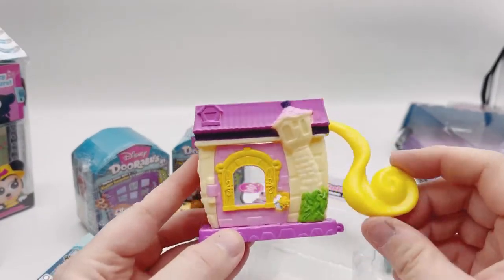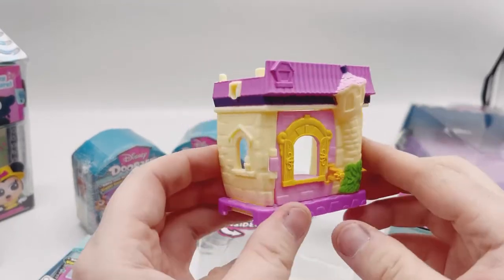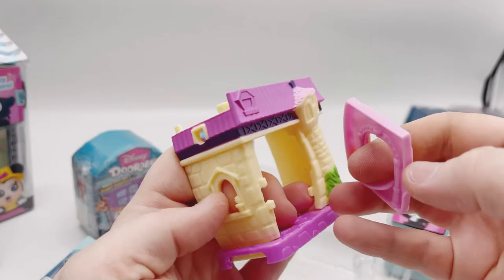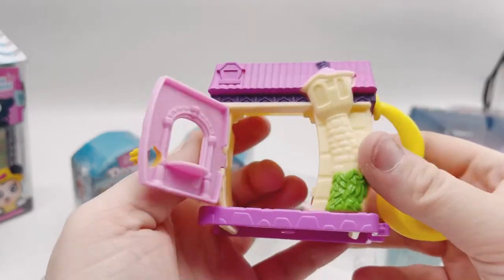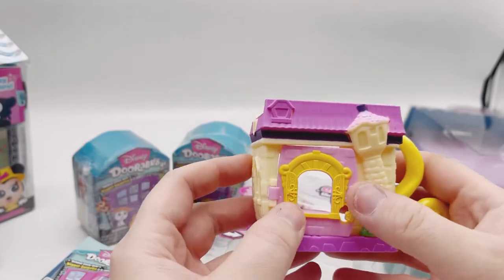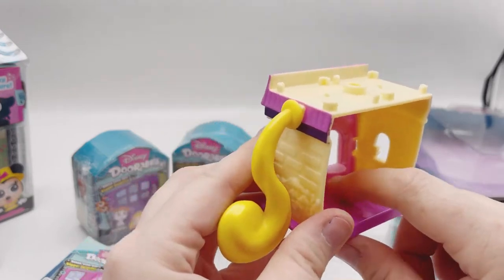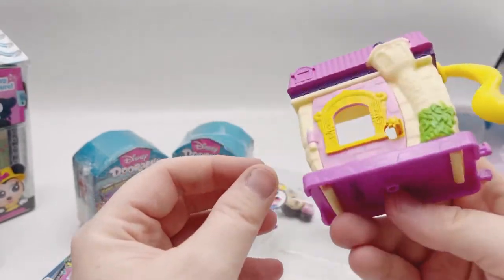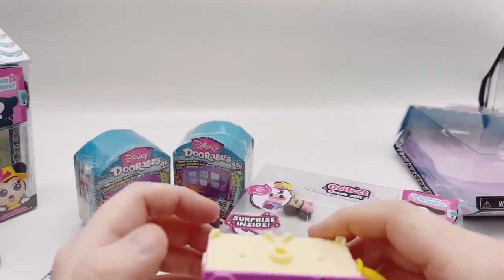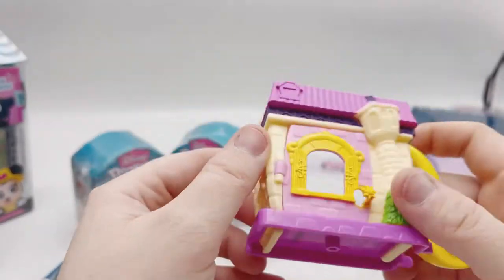This is totally cute — look at it. It's like her little hair. And it opens — cute little door! It's got a little peg for your character to sit inside. Totally cute. And they're supposed to stack up onto each other, so that'll be cool.